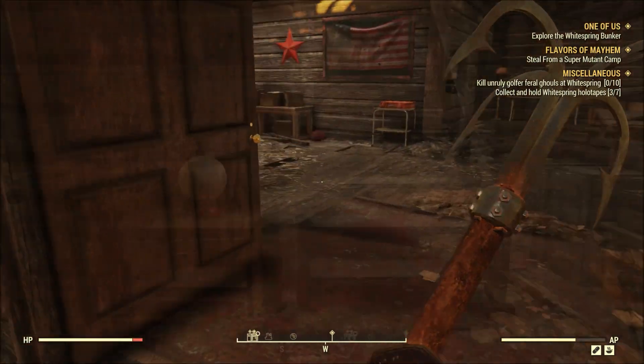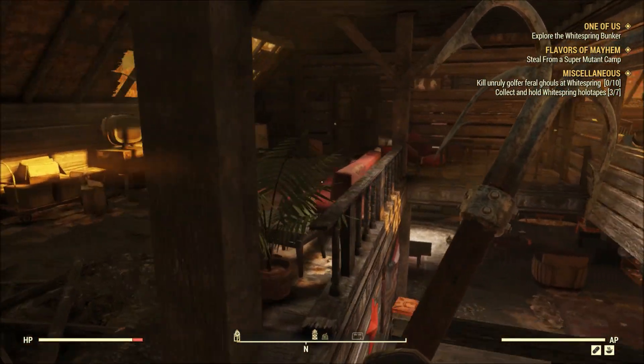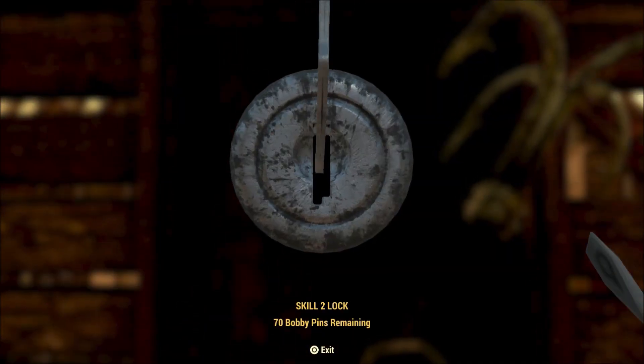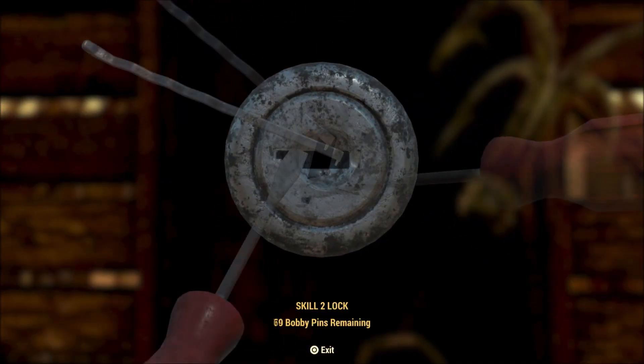Locate the only 2-story home in the area and make your way upstairs. There will be a locked door that requires a lockpick skill of 2. On the other side of the door, you have a guaranteed spawn point for both the tattered mole rat hat and the tattered outfit. You'll also be given a mole miner gauntlet to complete your outfit.